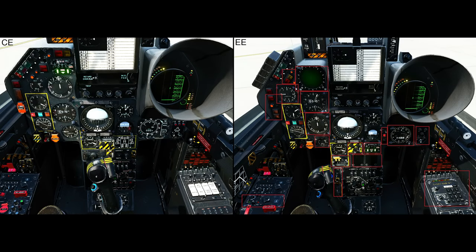Next, cockpit differences. On the left is the CE, on the right is the EE. This seems the best way of looking at it, sorry if it's a bit too small to see. Lots of changes on the front instrument panel and the left console and the right console, and I've just tried to show the main most important ones.